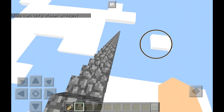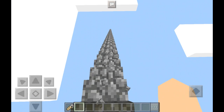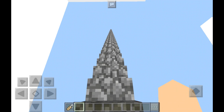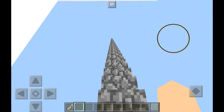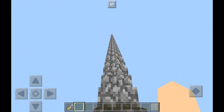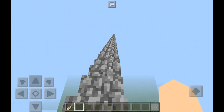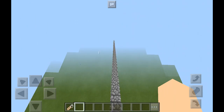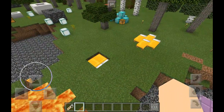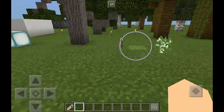The challenging part is getting up and down from the staircase because you can fall off. Also, you can't make a survival world in a flat world, so I had to change the world to survival, turn on cheats, quit the game, then put myself back in creative mode. That's how I did it — everybody spawns in survival. There's also a cobblestone generator and lots of trees over here.